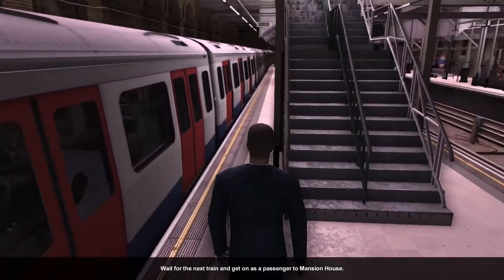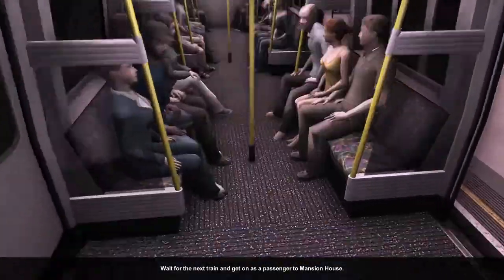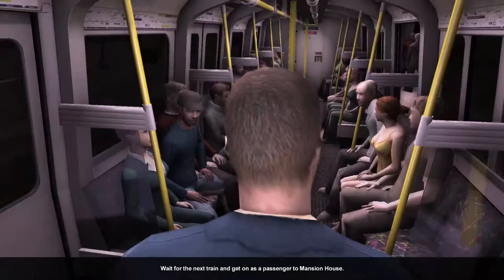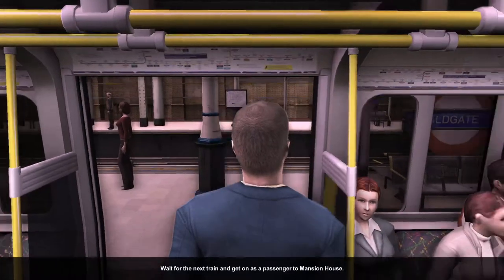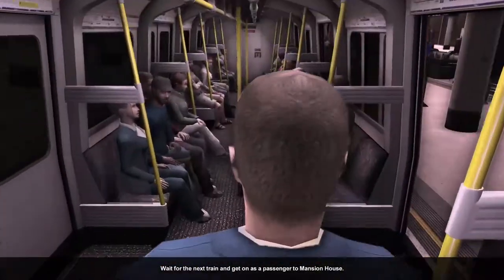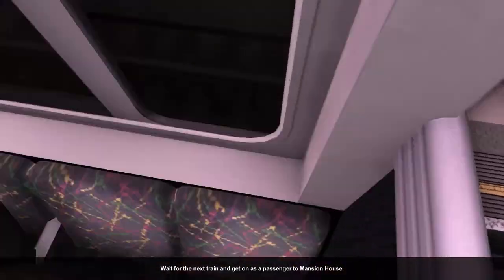So we'll be a passenger. We can't sit down unfortunately — we have to stand up. This game is quite old so we're using the old C stock rather than the brand new S stock found on the London Underground now. I can't really use the first-person camera because it keeps shaking and I can't turn that off.